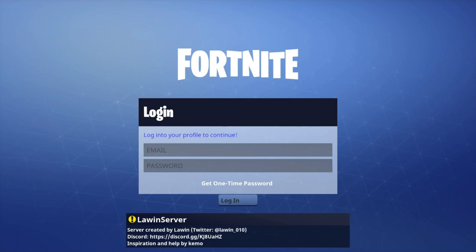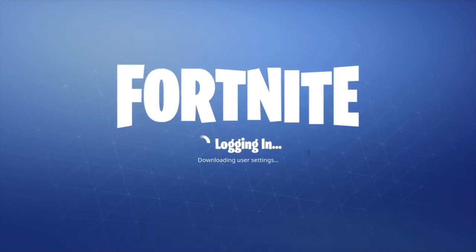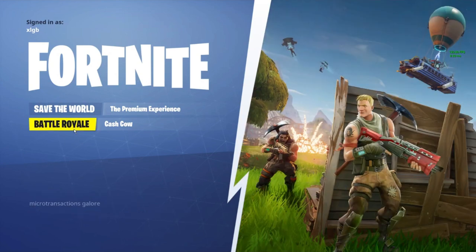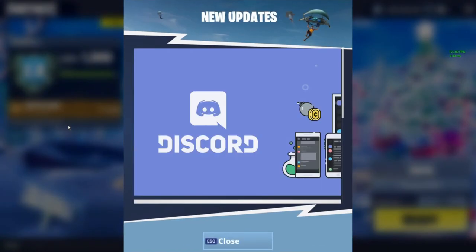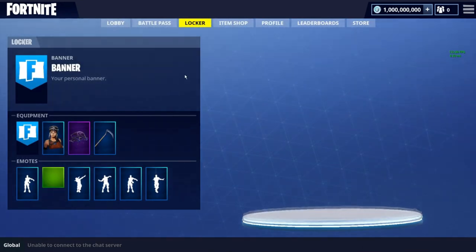We're going to type in our username, which is of course going to be xlgb, and type in some random password — you guys will never guess my password. There we go, we're just going to load on in. Shout out to Lion for making this server, and also shout out to Fortnite Time Machine. We're going to hop into Cash Cow and we are into Season 2.